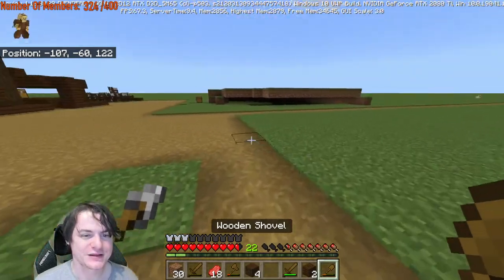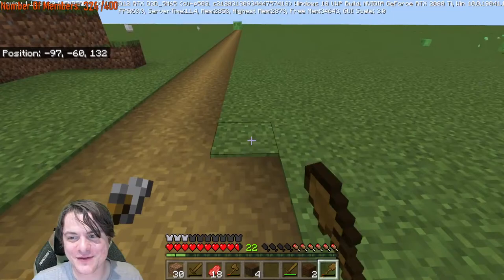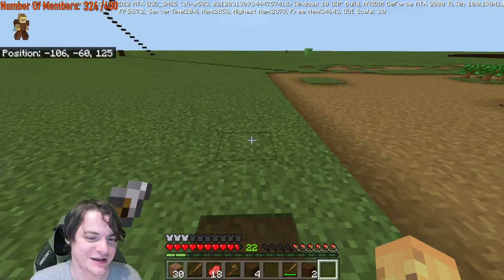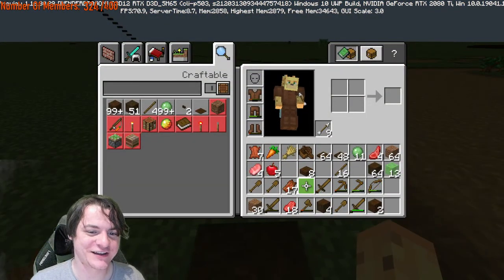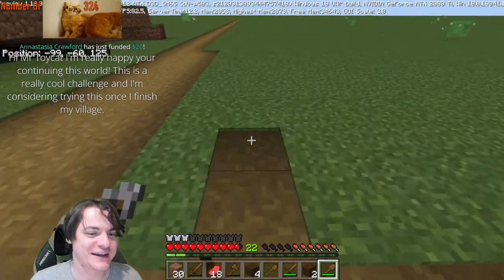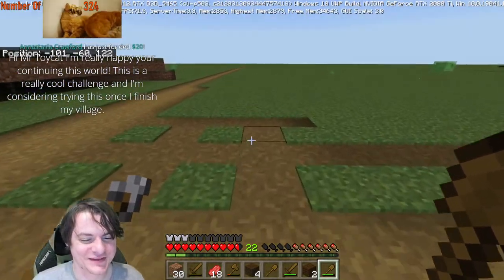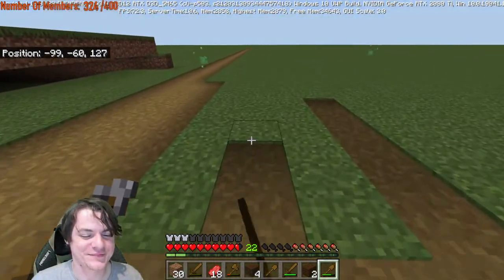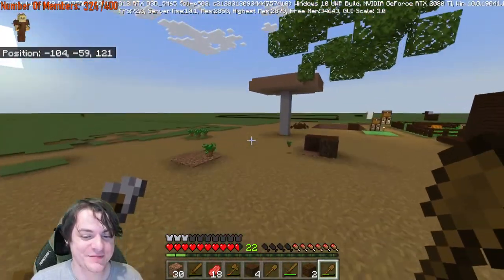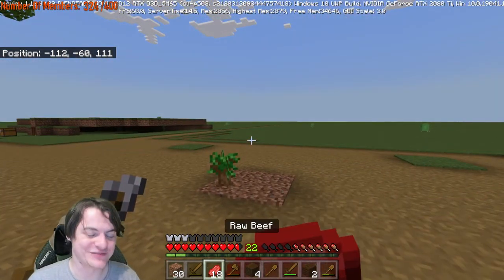Did that just drop a sapling? No, it did not. Let's also make this a bit wider — and the thing at the end a bit wider. A grid pattern — I kind of like the idea. "Hi Mr. ToyaCat, I'm really happy you're continuing this world. This is a really cool challenge and I'm considering trying this once I finish my village." Thank you so much Anastasia Crawford — I do appreciate it. It is one of these fun challenges if you want a time-consuming one.